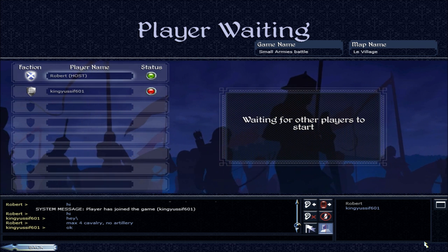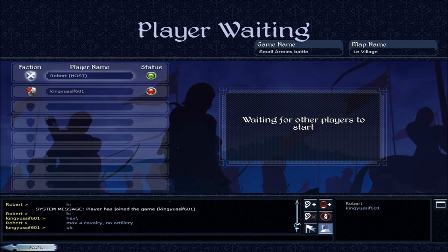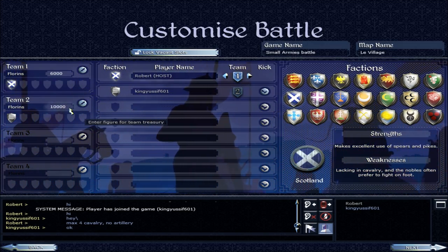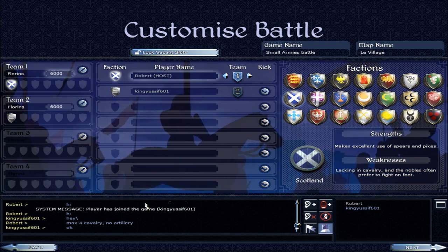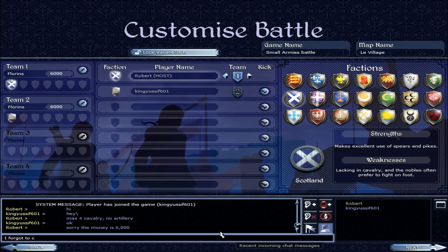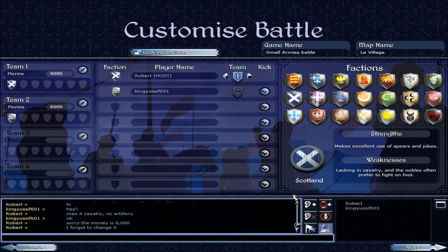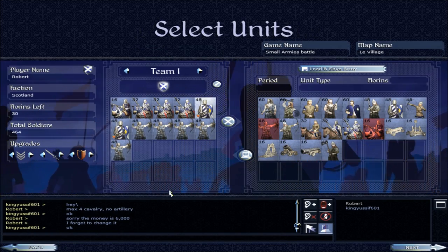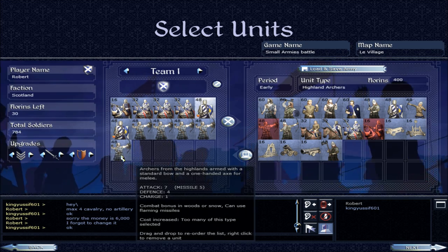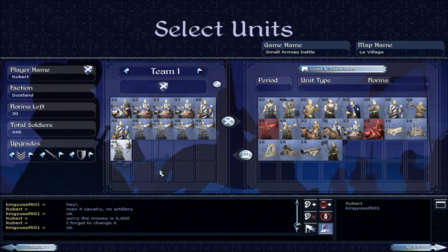I typically prefer a more balanced approach — less archers, more swordsmen, and then a balanced array of horses. How big is this army? I think I have to go to the previous screen. Oh whoops! That would have been really bad if I did that. What if I switched these guys? Oh, I can't buy many of these guys.